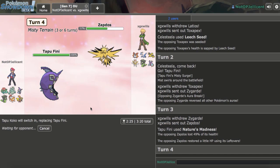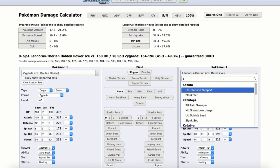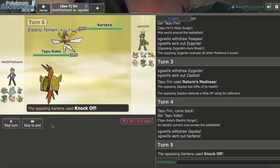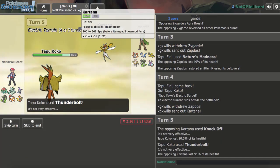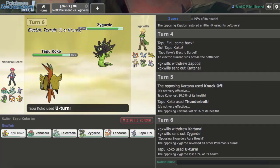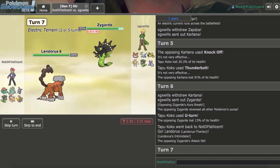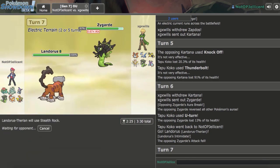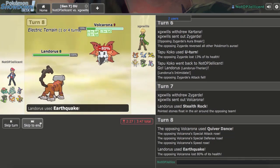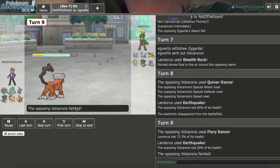I go to Tapu Koko and Thunderbolt as he goes for Knock Off — he has a Z-move so the Kartana isn't eliminated. I go Landorus for Stealth Rock. He goes hard Volcarona — unless it's Firium Z, it won't KO me, and I need this damage for Zygarde. I Earthquake and it's in Extreme Speed range. I click Earthquake again and live the attack easily. He goes and forfeits — we win that game.